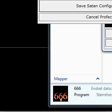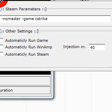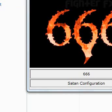And then we just have to paste this right in here, just like that. Then save Saturn configuration. And then we just have to hit 666. That's all.